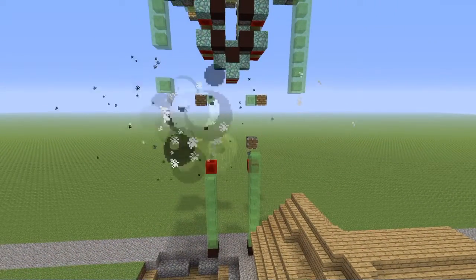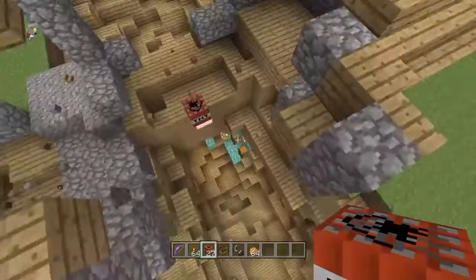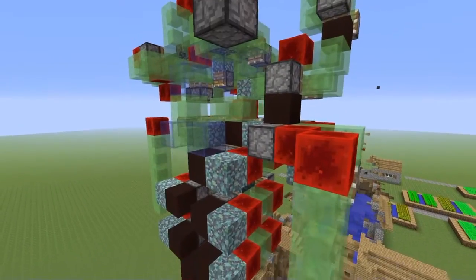And after the legs have been removed, you can use the redstone blocks to dig for bunkers your friends could be hiding in. The Ender, by far, is a force to be reckoned with.